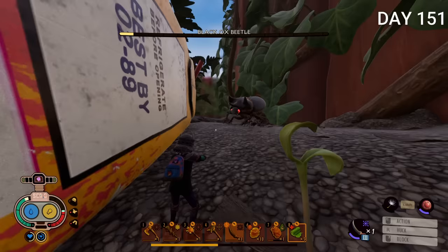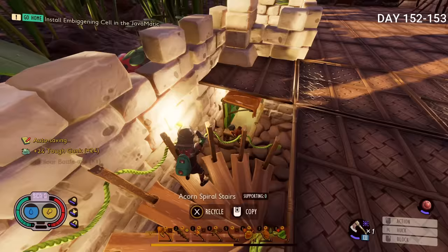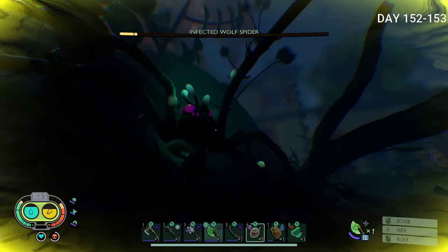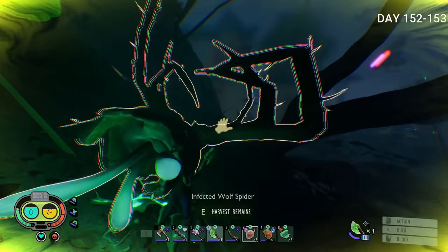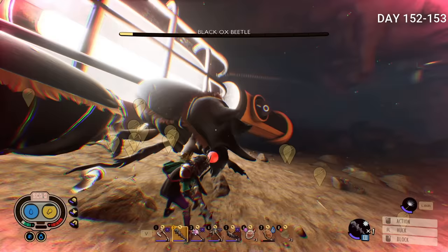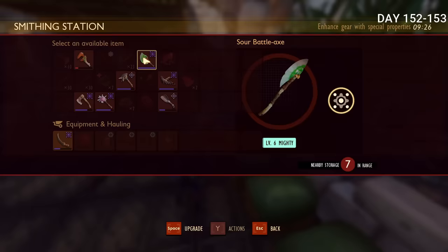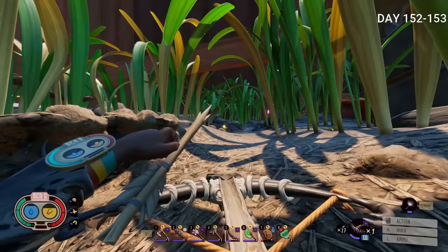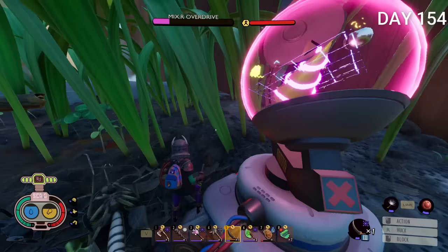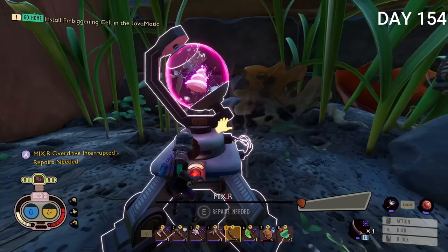I tried to kill as many black ox beetles as possible since they're how you craft supreme stones. Day 152 I crafted the sour battle axe — it was all right, not incredible. I tried it against an infected wolf spider and it wasn't bad but didn't compare to everything else I had. From day 152 to 153 I was just killing black ox beetles and crafting mighty globs. I upgraded the sour battle axe to give it a chance, also killed scarabs for more jewels. The next day I tried to defend a mixer but it was very tough mainly because of mosquitoes and I just wasn't ready.